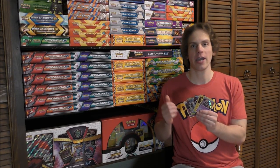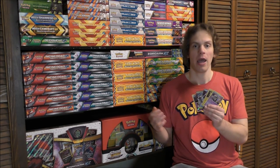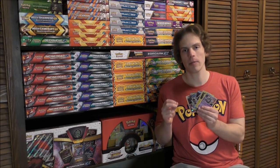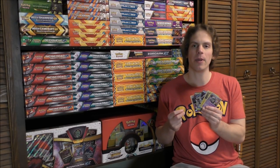This Golisopod GX deck is paired with Garbodor. I also plan to review a Golisopod GX deck paired with Zoroark GX. The strategy here is to rotate Golisopod GX in and out of the active Pokemon spot so you can do 120 damage per turn for only one Grass Energy card. You can add a Choice Band Trainer, and if you're attacking a GX or EX Pokemon, you can do 150 damage per turn.